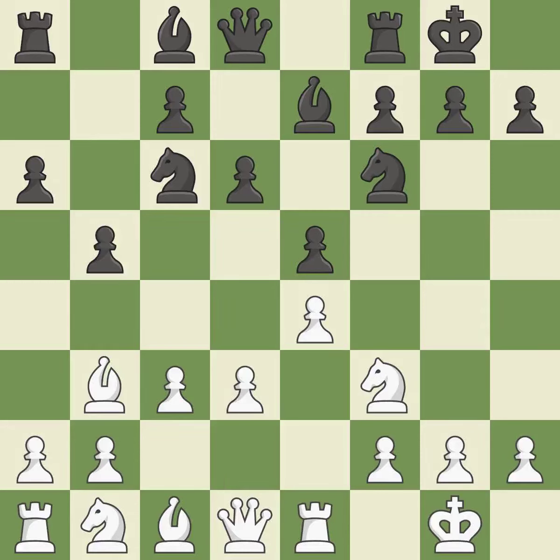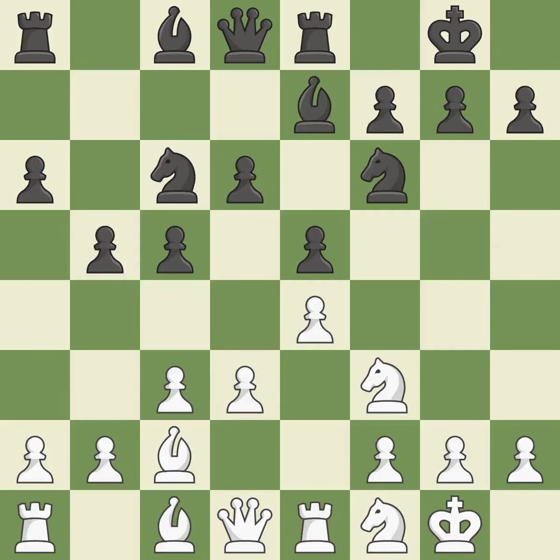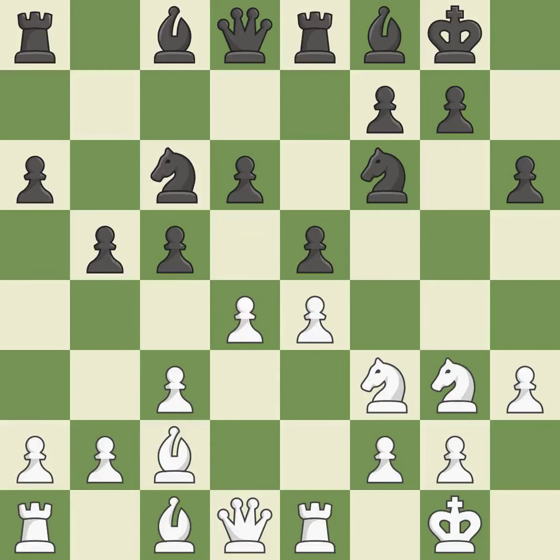D3 supports the e4 pawn and allows the dark-squared bishop to develop. This develops a knight from its starting square, activating it, and allows the knight to control more squares. This strikes at the center, countering the opponent's ability to grab space. It is the last book move.